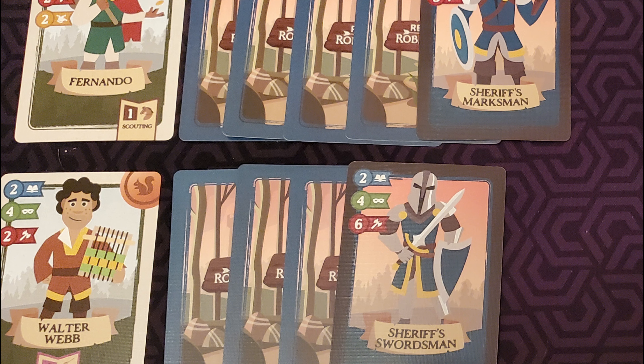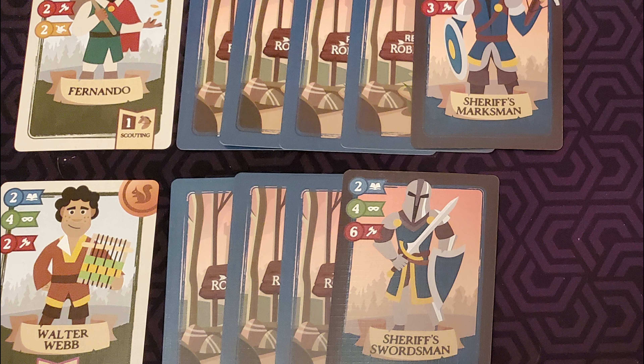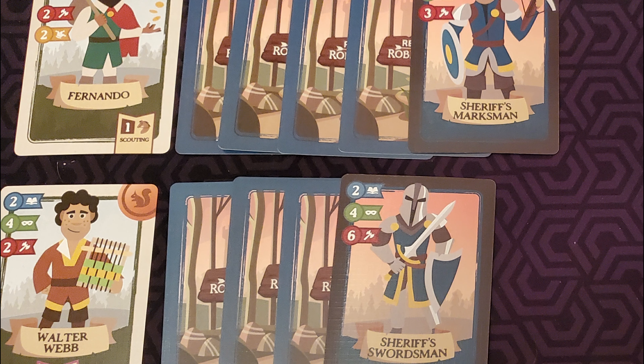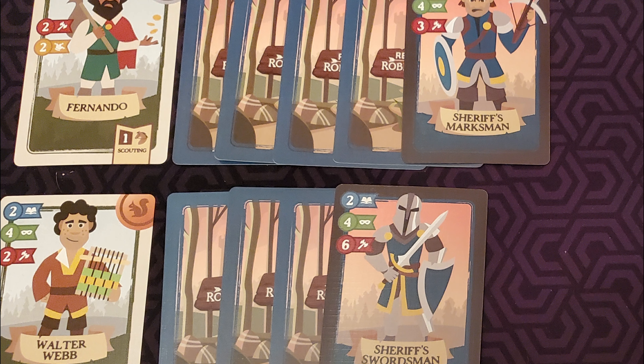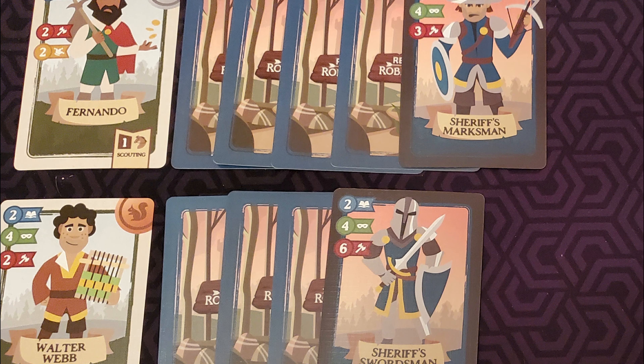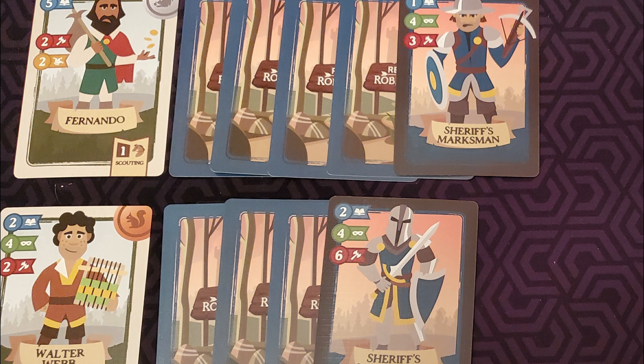How we defeat the guards: on each player's turn they can attack twice using two different attributes. We could attack with Wit and then Brawn, or Stealth and then Wit, or some different combination of the four in whichever order we want.